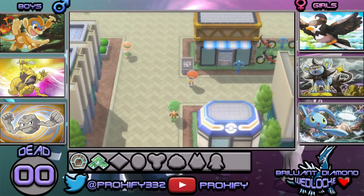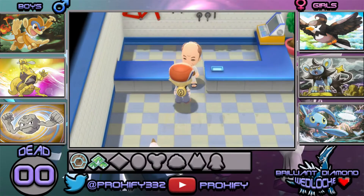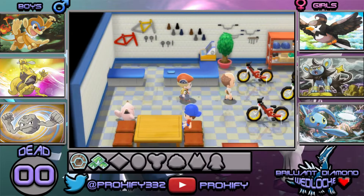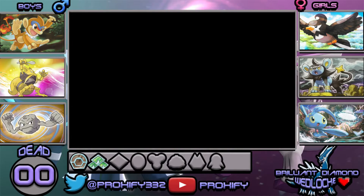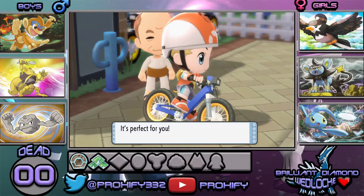Let's head over to the bike shop and get ourselves a free bike since we just helped out the guy here. Oh wow, we can actually choose the color of our bike! This is something you can also do in Pokemon X and Y. I'm going to grab the blue bike — I think the blue will be fine. Wow, that actually looks really nice. So do you want the blue bike? Of course! That looks not too shabby at all.